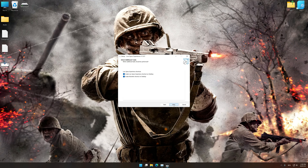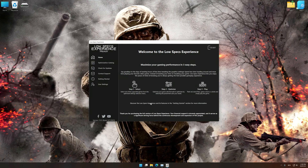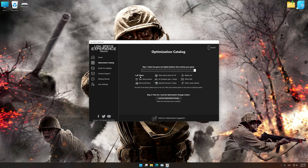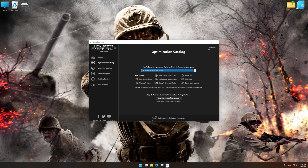First of all, start the installation for Low Specs Experience. Once the installation is complete, start it from the newly created Desktop shortcut. Now select the optimization catalog, select the applicable digital platform, and then select Call of Duty World at War 2008 from the drop-down menu. Once done, press the load the optimization package button.